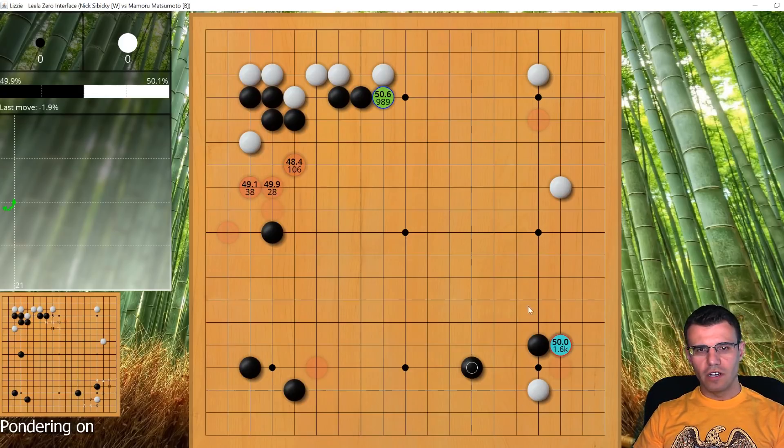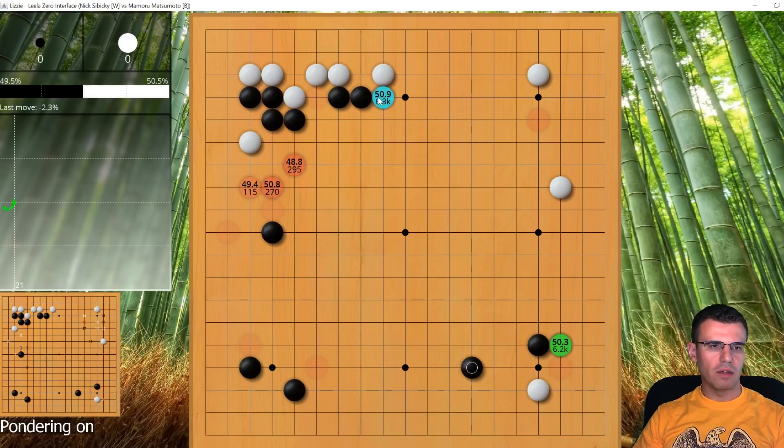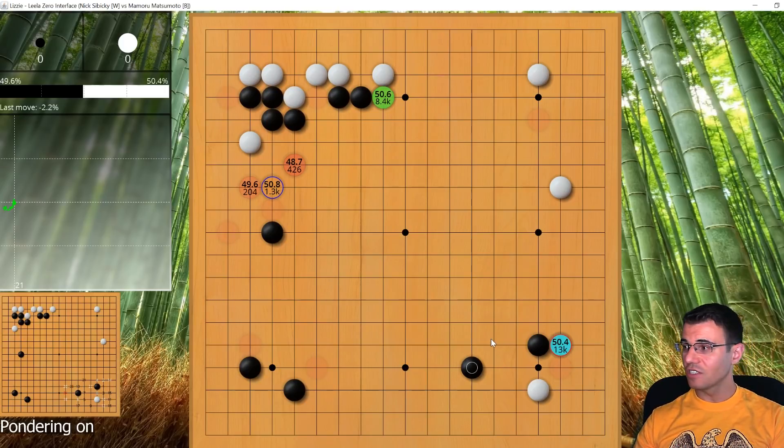Here, black plays and the robot still says I should play over there, but I think if we give it long enough this other move starts to outrank it — it already has a higher win percentage, just not the same confidence level. I invest all these moves pushing up here to at least make use of some of the aji. Let's watch it flip... the robot's like no, playing this corner is better. I'm going to drink tea while we wait.